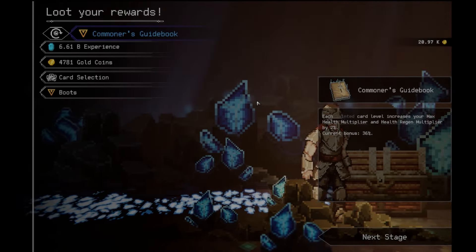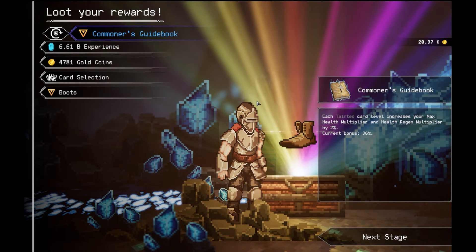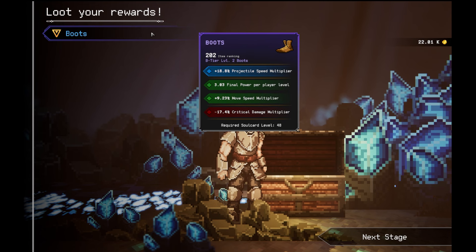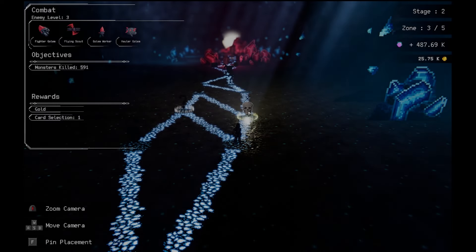Let's go to the unknown. See if we get something good. Each change of color level, increase your max health multiply and health regen multiply by 2%. We have a series of bonus right now. Got boots too — we got boots, guys. Which it has a real thing. That final power upgrade pool level is really good. 3.0 is 3 pool level. It's crazy.